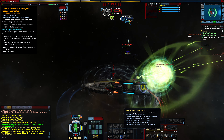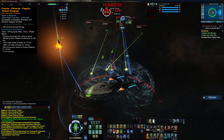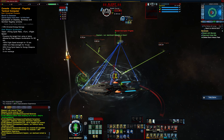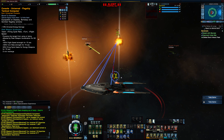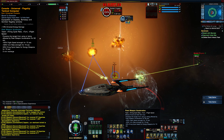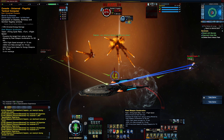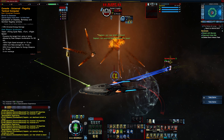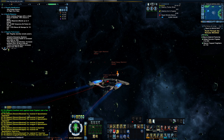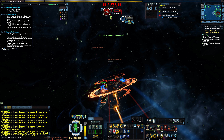The last console, Flagship Tactical Computer, came from the Endeavor Tactical Odyssey and gives a passive bonus to energy damage. Upon using the Fleet Weapon Acceleration clicky, you'll be granted plus 50 flight speed strength, plus 50 turn rate strength, and plus 33 firing cycle haste to your energy weapons for 15 seconds. I find this console very useful and use it a lot on my build.